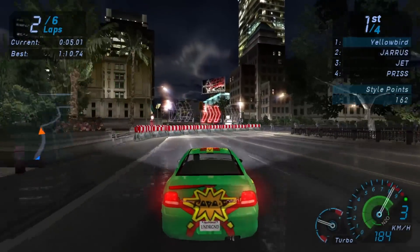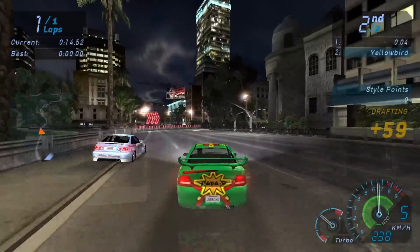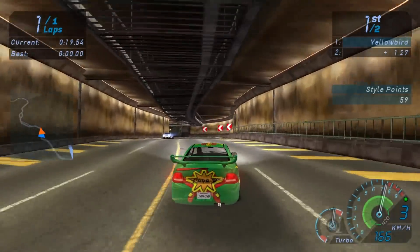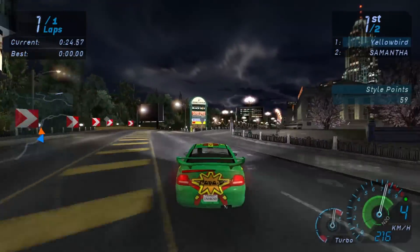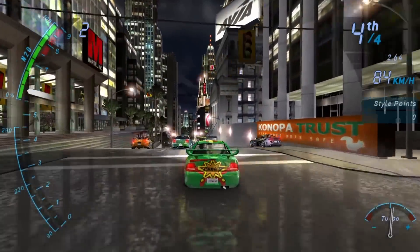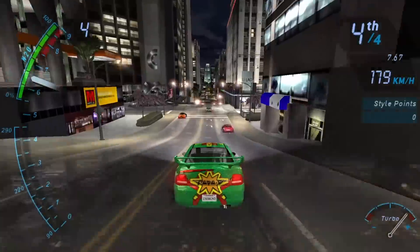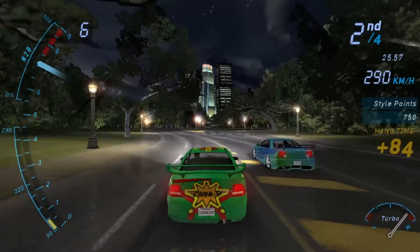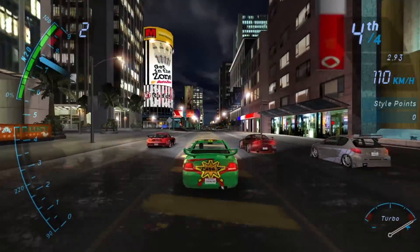After a few races I'm rewarded with a unique part — this time a wing. A wing so big I believe it doesn't belong even on a race car. But I understand the Neon — we need to look intimidating given we are facing the most powerful opponents at this stage. Like this green Skyline R34. The rest of the pack is irrelevant as the R34 leaves them in the dust, my Neon included — unless a friendly traffic car forces the R34 to stop before the final jump and grants me the victory right before the end. Thank you, random traffic car.